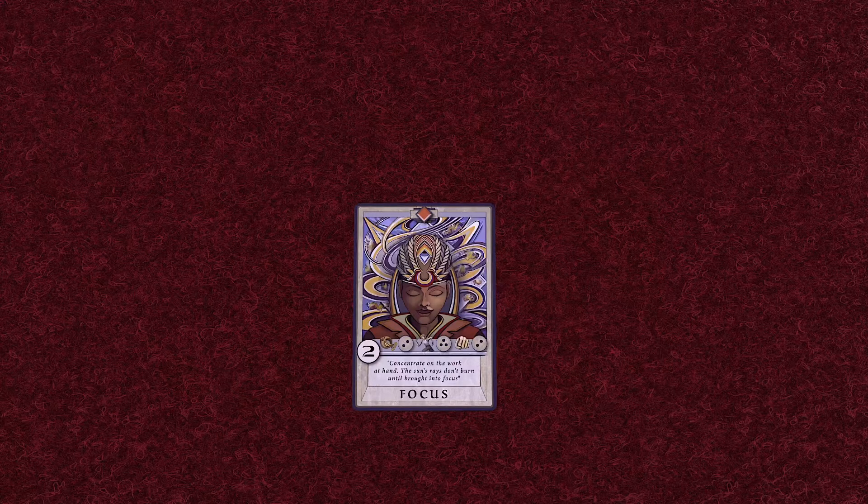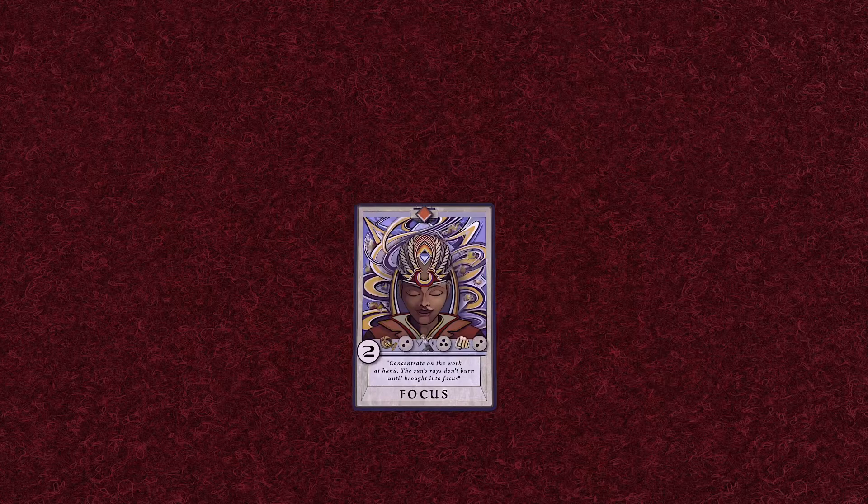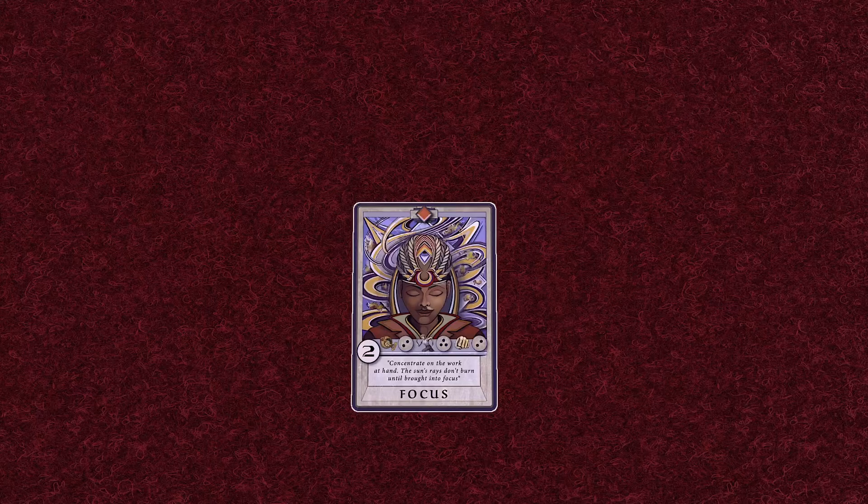Each card also has a trainer belt at the top of the card, which explains which trainer teaches the players how to obtain the card. It's marked by a color across the top and center of the cards. For players with difficulty seeing color, each trainer also has a unique pattern behind the type symbol on the card. Focus is a basic card. Each card also has a type symbol — either an orange diamond or a purple circle behind an orange arc. Focus has the orange diamond, which means it's an ability.